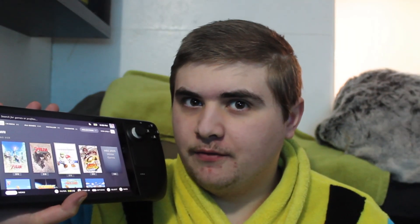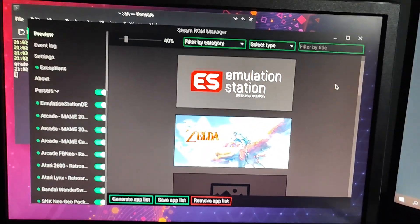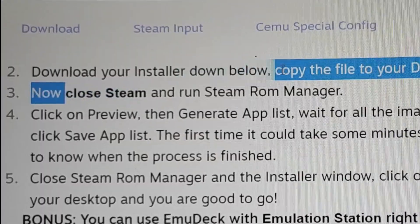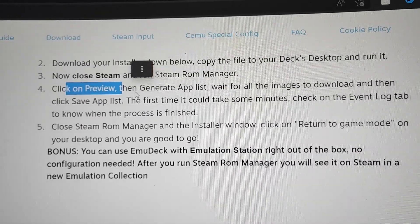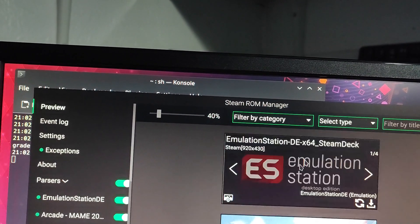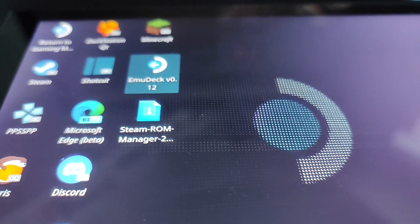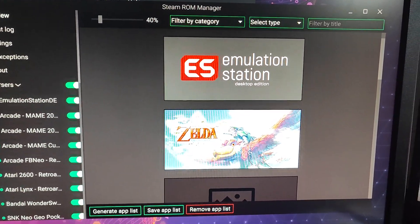I went through the whole process on the page. The first issue I had was after it said close Steam and run Steam ROM Manager - that was fine - but then it said click on preview and it just kept coming up saying Steam is open, even though it wasn't. You also have to have the console open as you're configuring it, and you have to do it all in one go. You can't just click Steam ROM Manager afterwards.